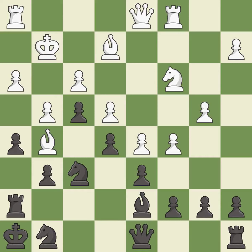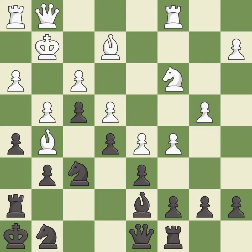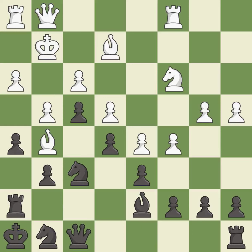This threatens to win a pawn — it is an inaccuracy. This develops the queen off its starting square, getting it into the action. This prevents the opponent from being able to win a pawn — it is good. This is a fair move. That's a sensible reply — it is excellent. This activates the queen by developing it off of its starting square — it is best.